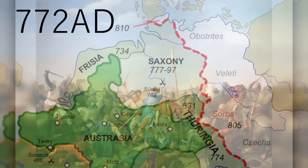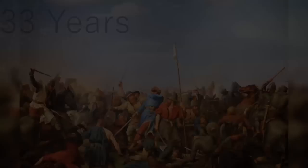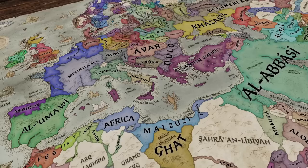Charlemagne entered Saxon territory in 772 AD, starting a war that would last 33 years against the Saxons in an attempt to take control of Saxony. But today, using More Bookmarks Plus, we're starting in 769 AD as Saxony, and we will attempt to rise up against the Carolingians and take their land for ourselves.